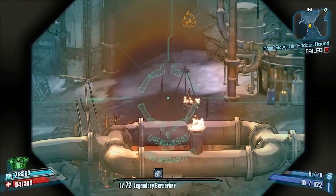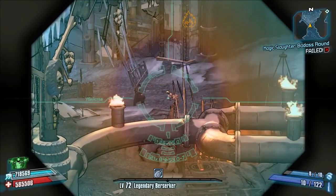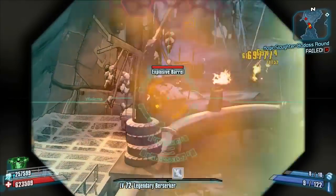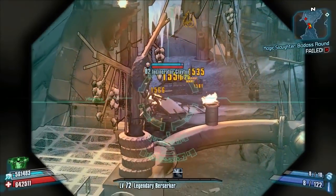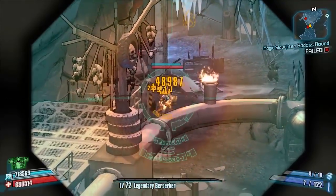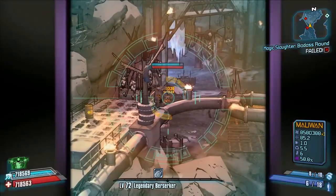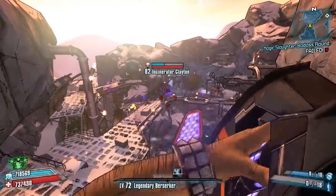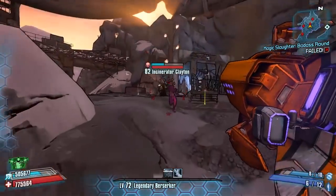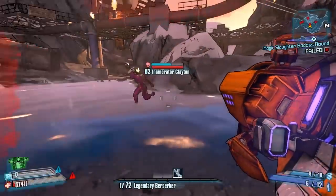Hello everybody, welcome back to another Speed Farm 101 guide here on Borderlands 2. This is the series where I take you through all of the bosses in the game - mini bosses, farmable ones, that kind of thing - for the legendary weapons, and give you tips on how to speed things up with all characters. Today we're in Frostburn Canyon for our second of three farmable guys. We're going to be looking at farming Incinerator Clayton, and I've got quite a few tips to make this much quicker. Let's get on with the guide and start off by doing a normal run.